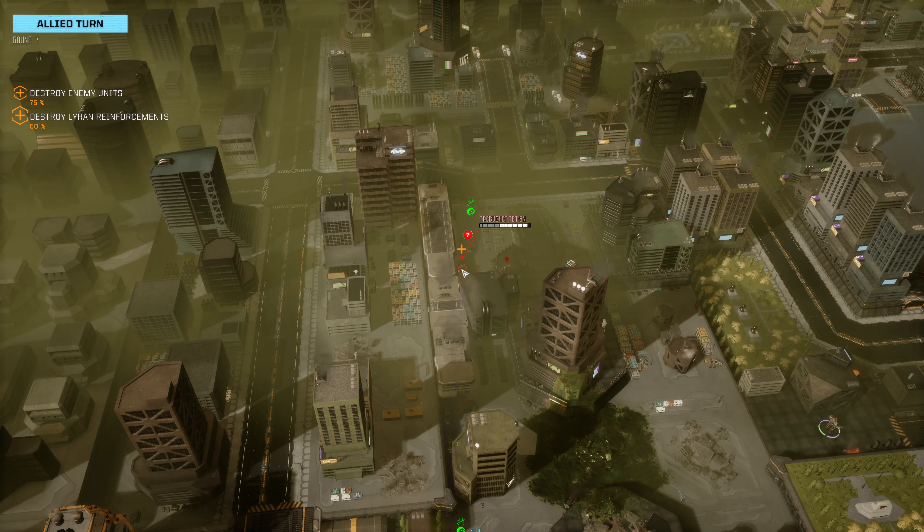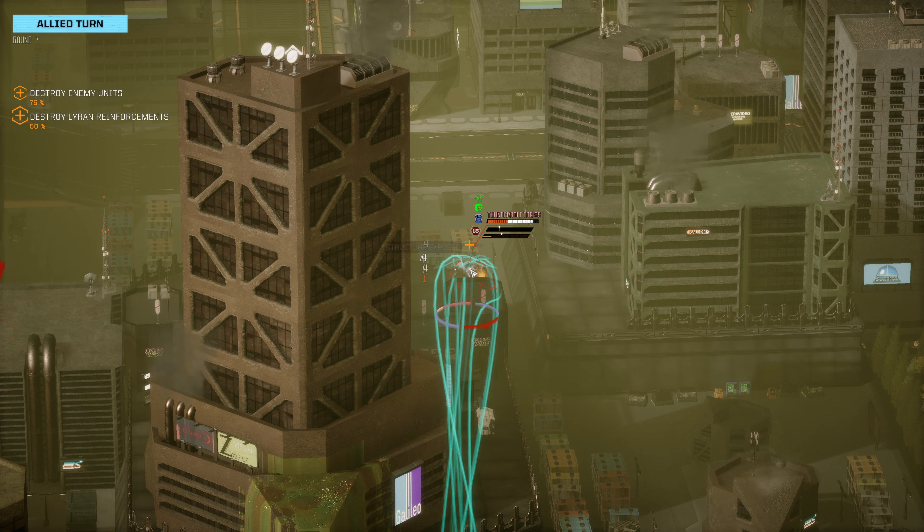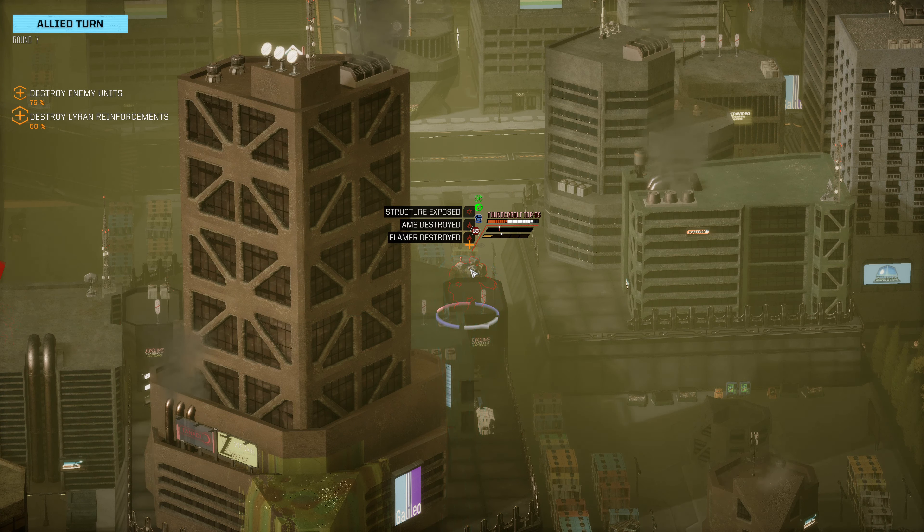I feel like our Hoplite should continue to hit the Thunderbolts — that is a terrible shot; I have no idea where it went besides through this building. The Sestris is going to position over here and continue to do some damage to that Thunderbolt, exposing the structure in that torso and destroying its AMS as well. So that was a pretty decent shot there.